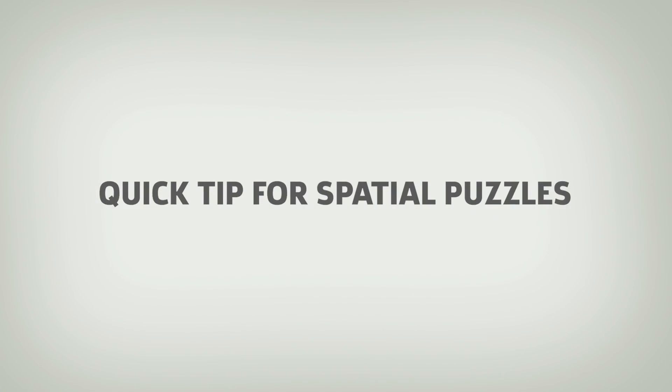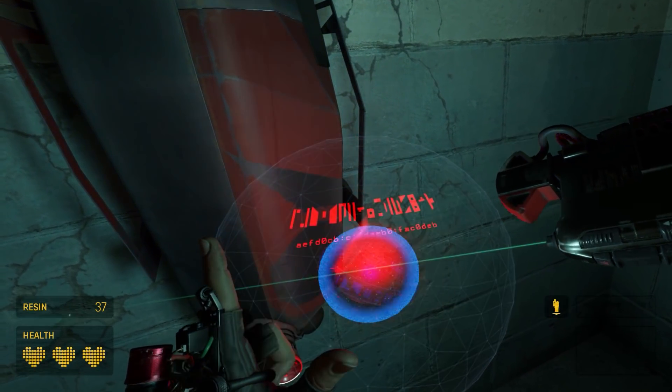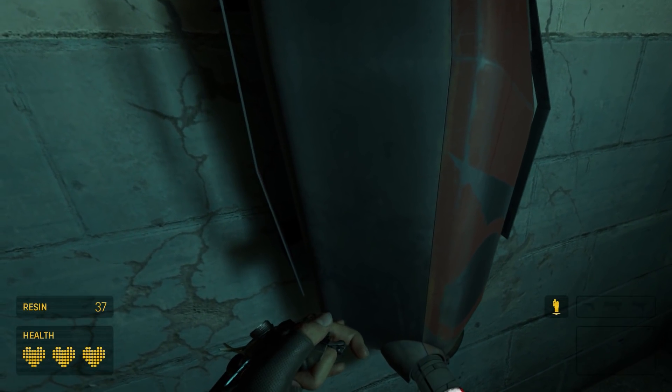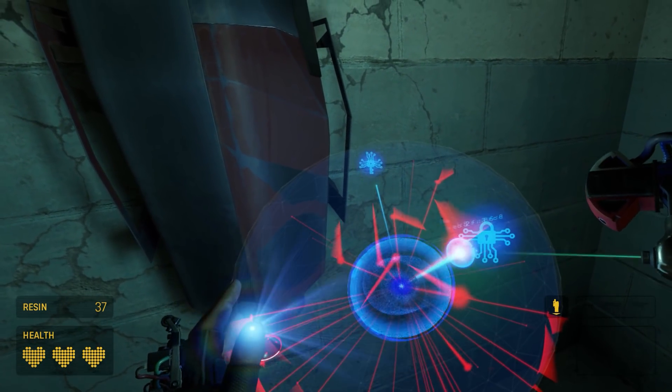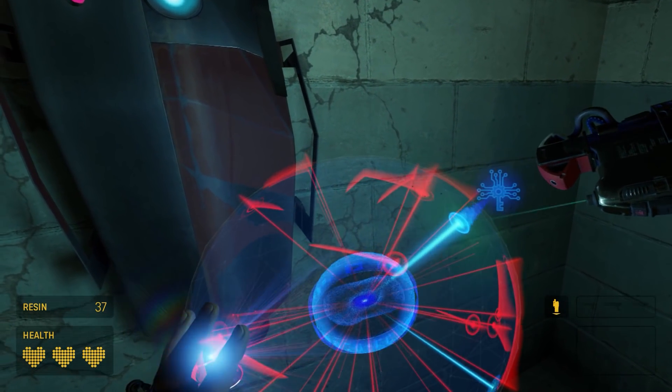Quick tip for spatial puzzles: there's one set of multi-tool puzzles that require you to move one node to another. It starts with a few red nodes that cause you to fail the puzzle, but ramps up in difficulty. Red nodes start to move and leave dangerous trails, but you can take your time. As long as your multi-tool is disengaged, you won't fail the puzzle even as red nodes hover over.